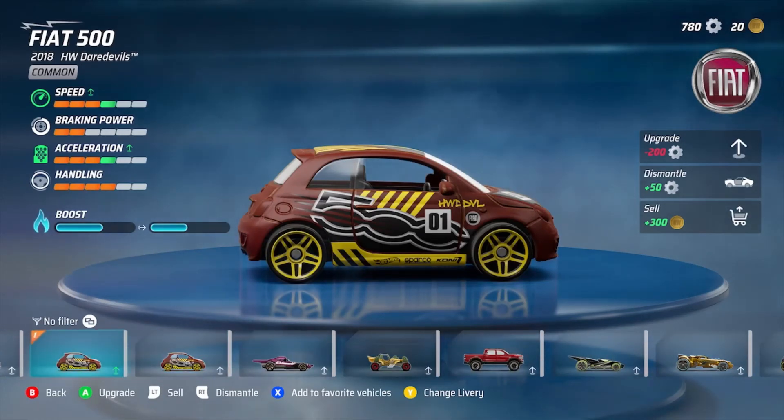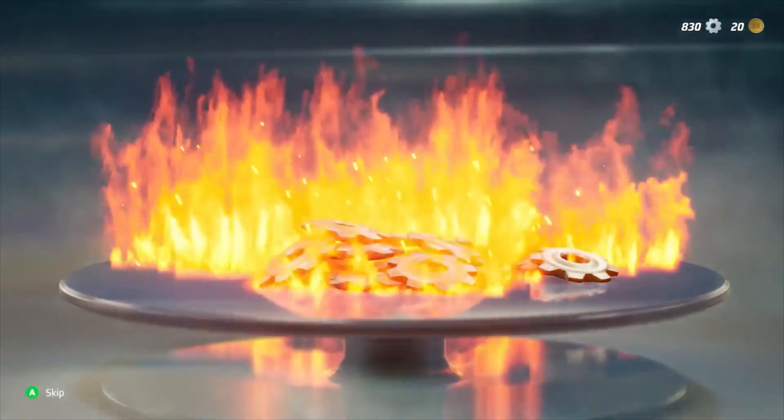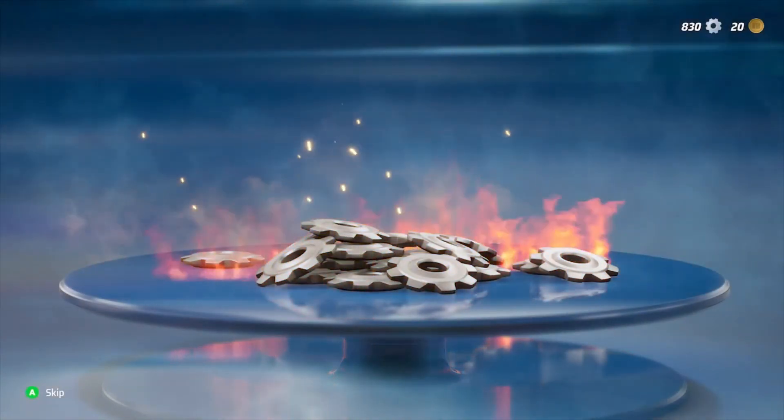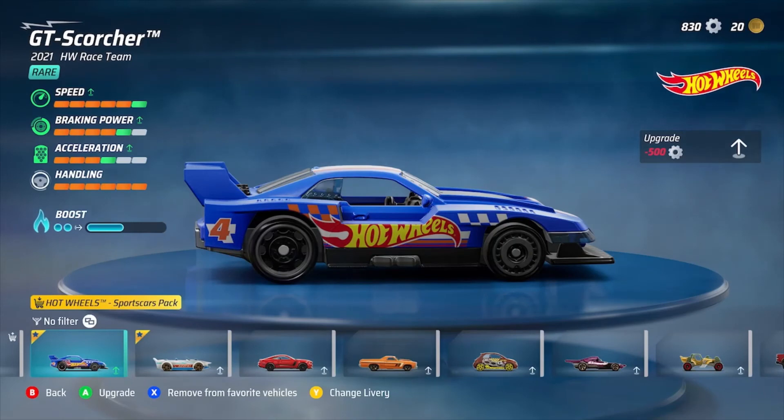Here's the Fiat 500 — I do have two of them. We can either dismantle it for 50 gears or sell it for 300 Hot Wheels coins. I'm almost out of Hot Wheels coins since I just purchased the Bone Shaker, and gears are a little harder to come by, so I'll probably dismantle this one. There we go — it's dismantled. Now I have 830 gears.